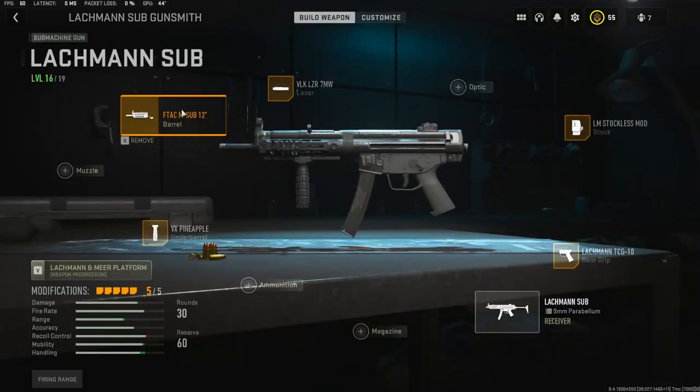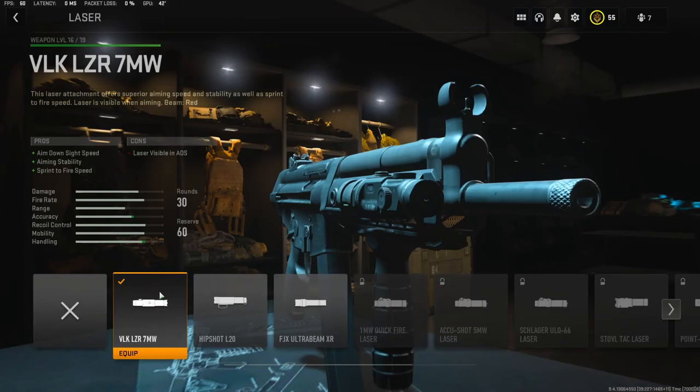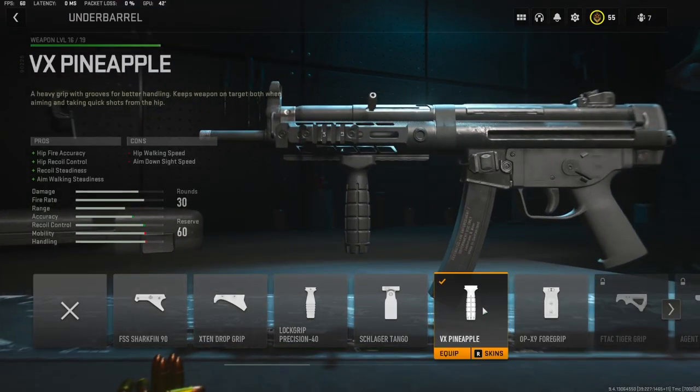Jumping into the attachments, I am going to be using the F-TAC M Sub 12 inch barrel for recoil control and hip fire accuracy. I feel like having the MP5 you don't really need to worry about bullet velocity — submachine guns are very lackluster in this game, but the Lackman Sub is probably the best one. For the laser, I'm going to be using the VLK LZR 7 milliwatt — it adds aim down sight speed, aiming stability, and sprint fire speed, which is really big.